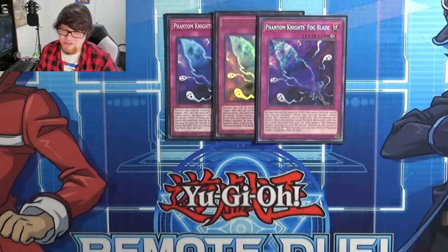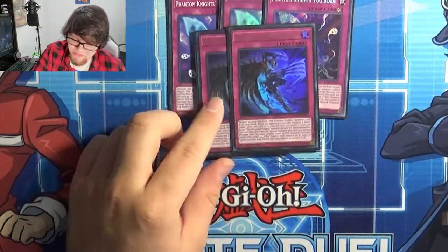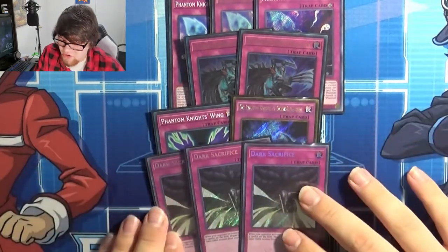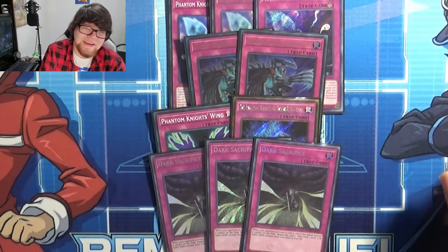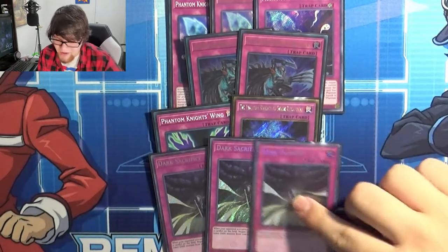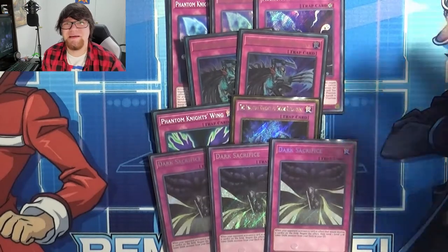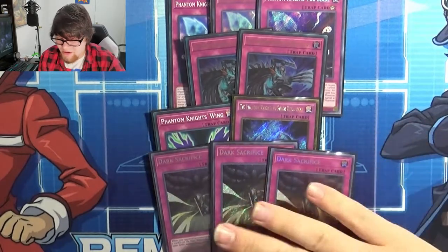The traps begin with three Fogblade, for Bardich and to search off the Phantom Knights. She's playing two Mist Claws to recover Phantom Knights and get an extra body on board, one Wing for protection, and one Shade Brigadine for the link. She's also playing three Dark Sacrifice. When your opponent activates a card or effect that would destroy a card on the field — including things like Crystal Wing — you can flip this to negate the effect. Sadly it's not a counter trap, which she was unhappy about, but it's still a really cool card.